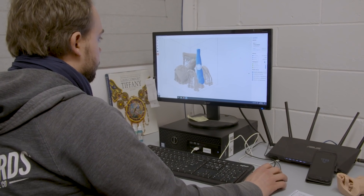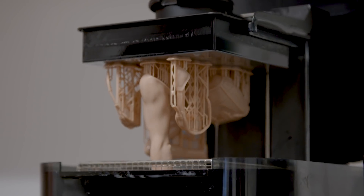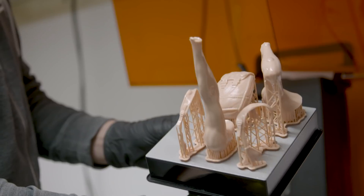What happens is I get the sculpture and it's my job to take it apart and figure out what all the components are going to be, so that when they're printed in the real world you can actually fit them together and they work.